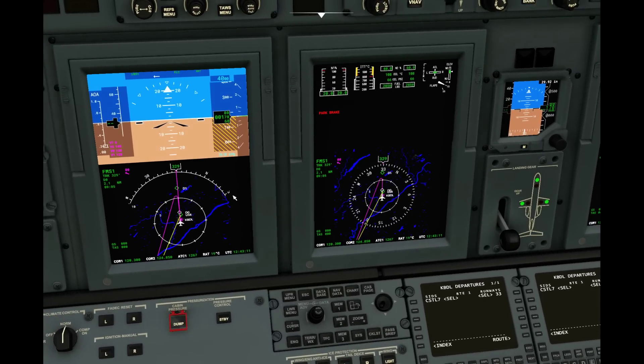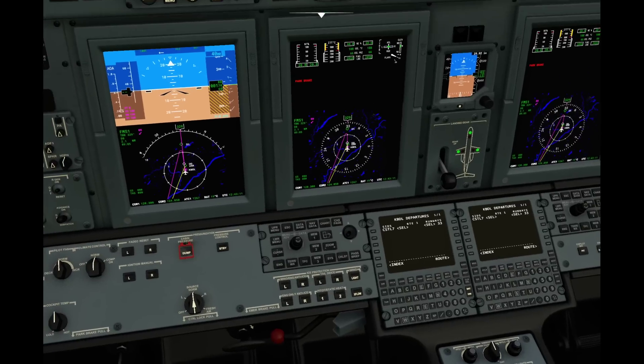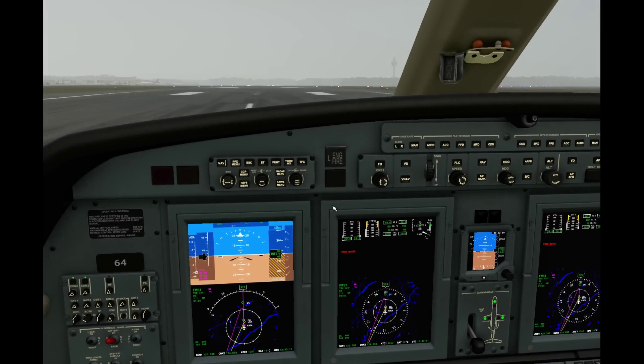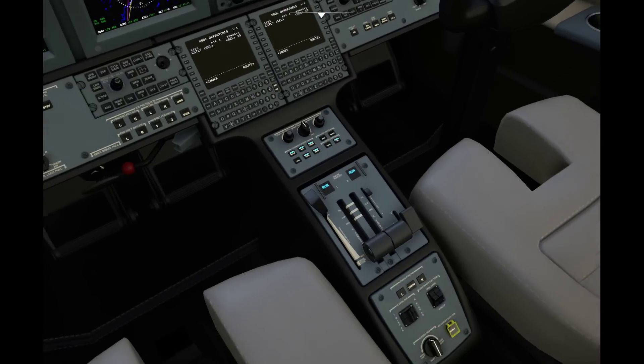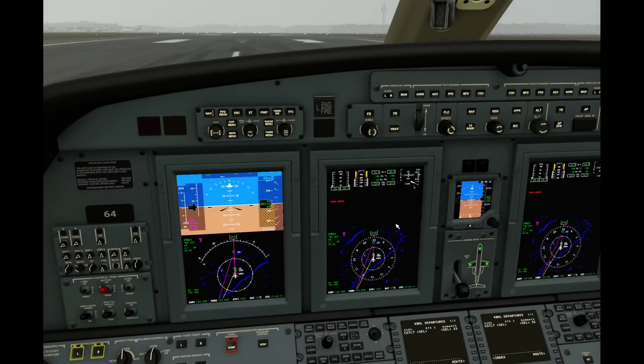We're pretty much good to go. Everything looks good. I'm synchronized. I'm going to be doing quite a bit of the flying by hand today. I'm going to ignore air traffic control — the whole point of these videos is just to give you a little setup so you have a general understanding. We can go into way more detail later once you've gotten there yourselves. I've double-checked to make sure my flaps are in the correct position. We're ready to roll.